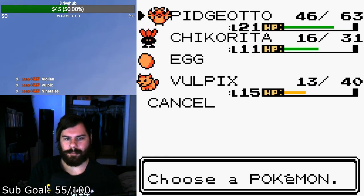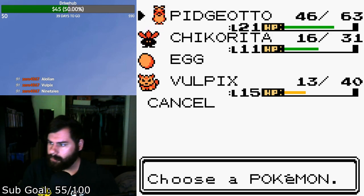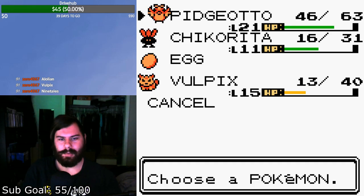We've got Vulpix, and that's literally the only other thing we need from Silver. With that, we're going to swap back over to Crystal and do some trading, because it's time.